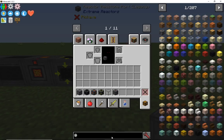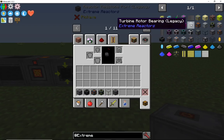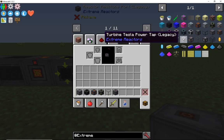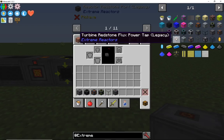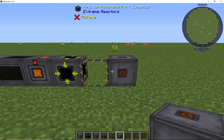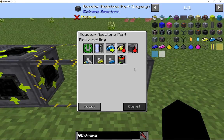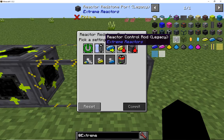I'm going to shorten this down to just the Extreme Reactors mod. Of course we have the turbines, but we're not going through the turbines today — just the reactors. There's the turbine Redstone Flux power tap, reactor Redstone port, all these kinds of things. I don't mess with these really. This one's kind of a way to toggle the reactor on and off, change the control rods, all that from this block. All these things are very similar.